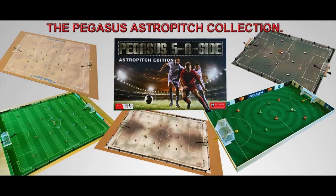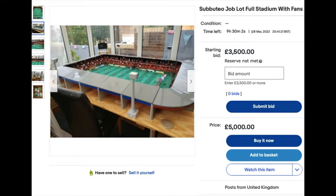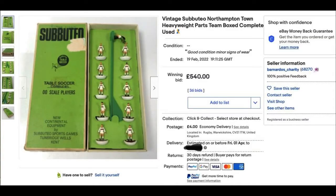You can see it on Facebook, Twitter, Instagram, YouTube — you name it. As you can see on screen now, someone is trying to sell their collection for £3,500 — that price is for the full stadium, and it's not bad money if you can get it. It's the little bits that generate more interest, similar to wrestling figures. On screen now is the Northampton Town team — I believe this is from the late 60s/70s — and it sold for a whopping £540.